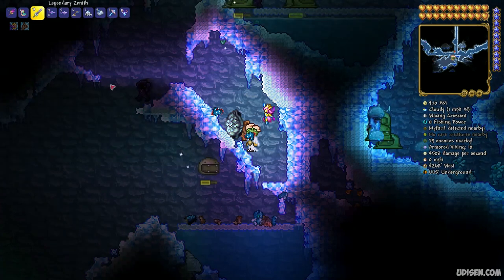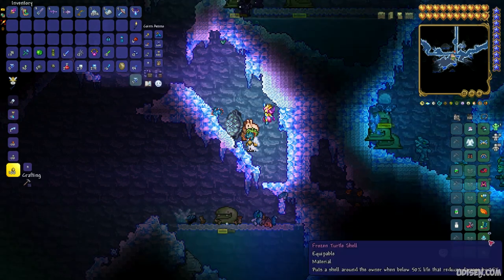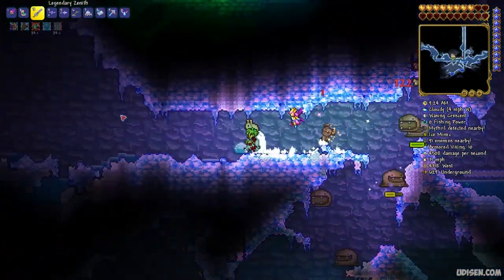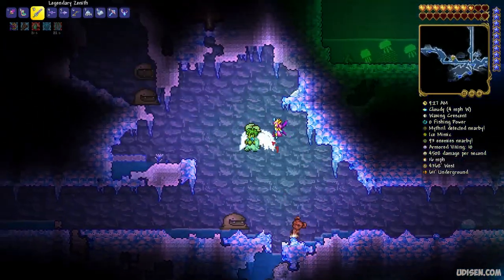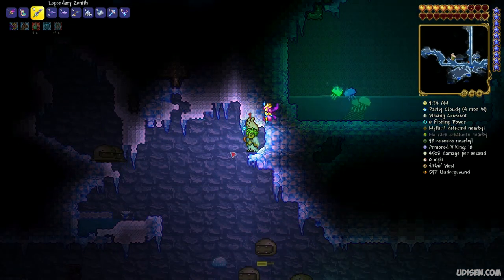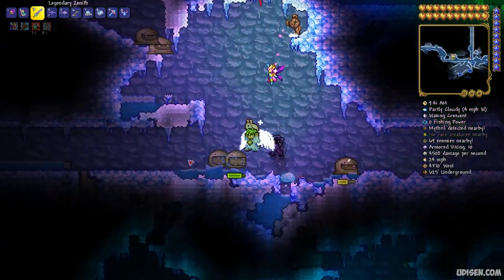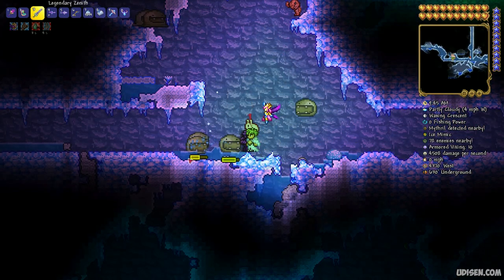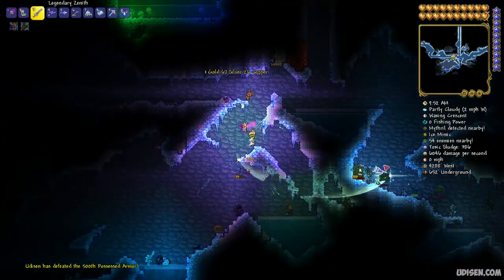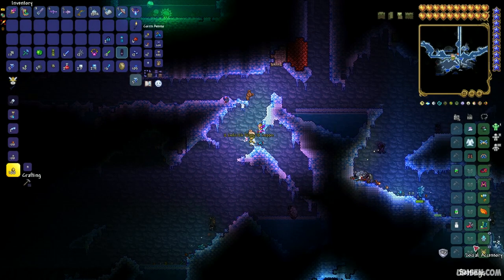They are extremely rare — only a three percent chance to drop the Frozen Turtle Shell material. Here's how it works: if I deactivate god mode, I now have less than 50% of my hit points, and you can see ice particles around me which protect me and consume 25% of any type of damage. This is an extremely cool mechanic. However, if you have a normal amount of hit points, it does not work. It is definitely the best pre-Hardmode item, especially when going to kill different bosses.